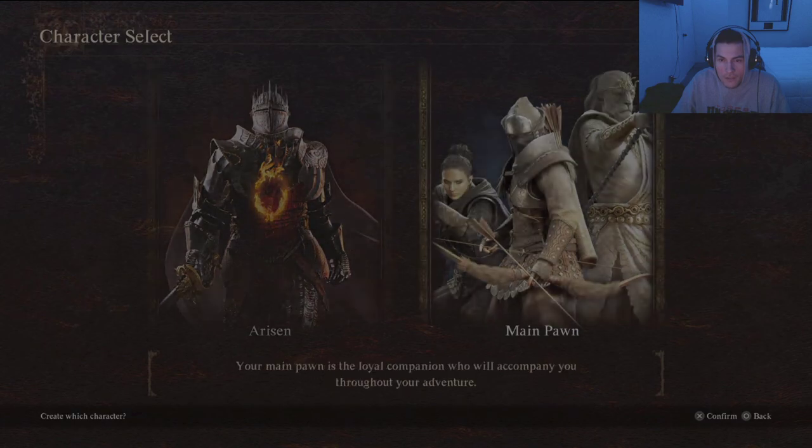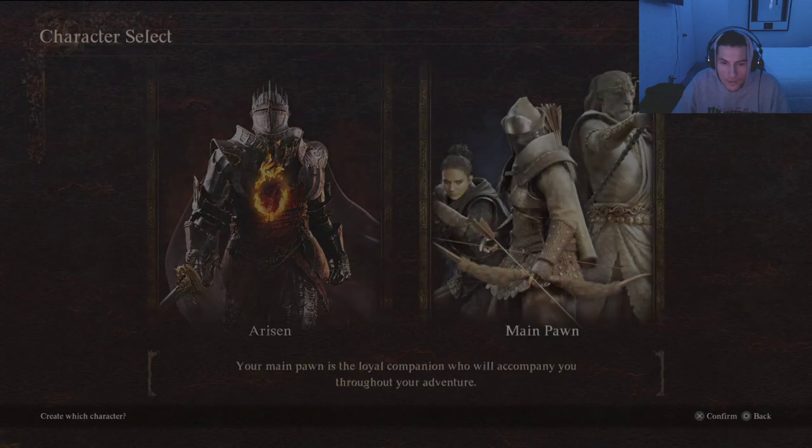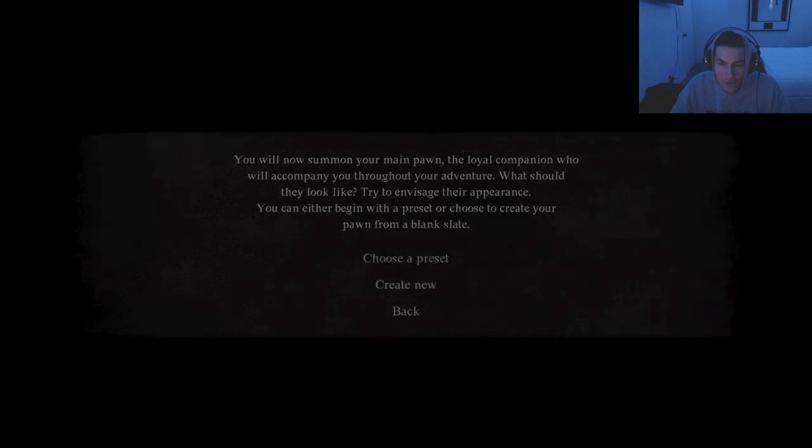I feel like I want to be an archer, not even that, but at least a mage. It looks like a mage, archer, one assassin, and this guy's a templar - warrior tank. Let's just go with the main pawn - fuck it. Let's create a new one.